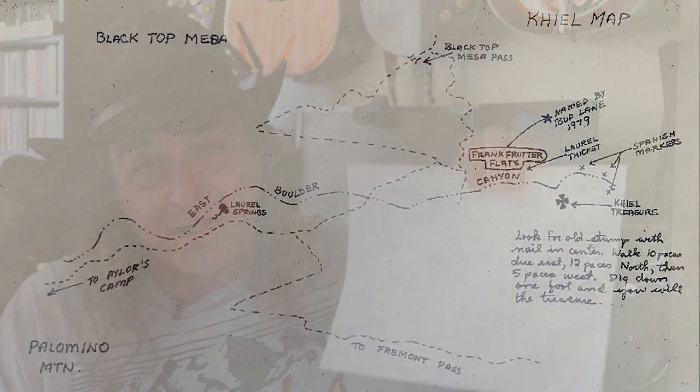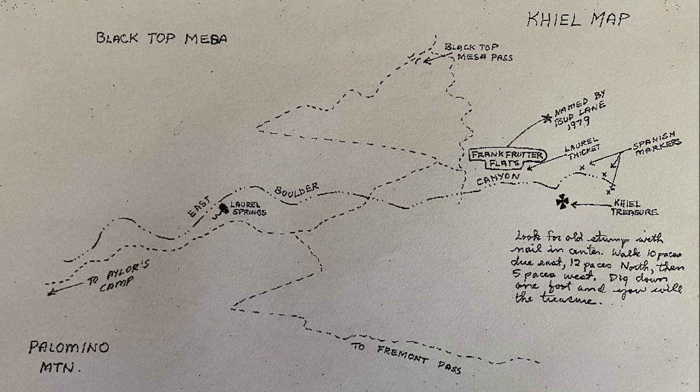Blacktop Mesa, the Keel map. It shows Palomino Mountain, Blacktop Mesa, and all this stuff. Obviously someone's rendering of where they thought the mine could be and where their search area was. That's all it is — nothing to do with the Lost Dutchman. A lot of guys would sit around in camp and sketch out ideas about where they're searching and what the clues are. Al Morrow did it — he had his map with the little guys with maracas. This one has a nice big black cross where everything is, and it tells you how to get to various spots and where a cave is.